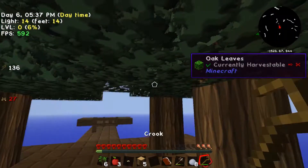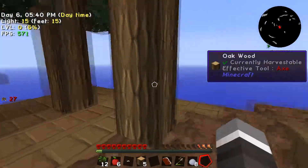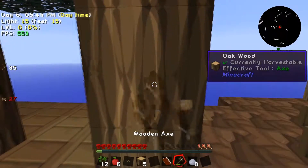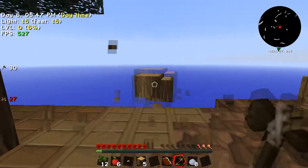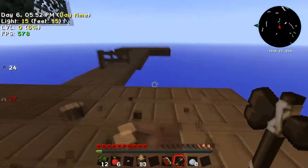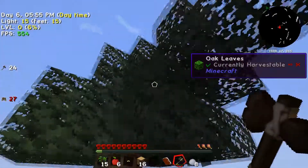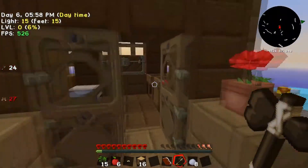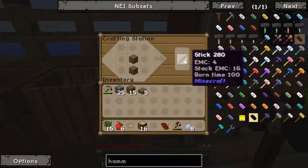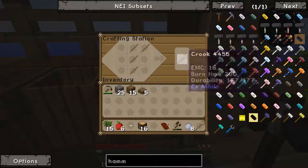As you saw in the last episode, we use crooks. We'll go ahead and use the axe - I love Vein Miner so much. Got some saplings. We'll make another crook and darkness is falling - boom, that's how you make a crook real quick.